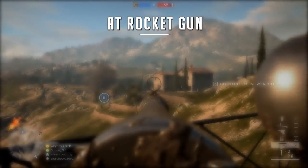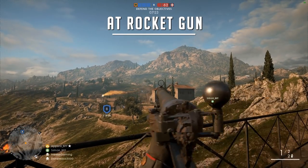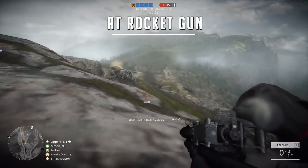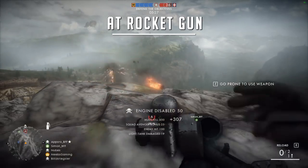Lastly, we have the AT rocket gun. This is basically what you'd get if a sniper rifle and a rocket launcher had a baby. This thing is mean, folks, and one of my favorites. Lay down, deploy your bipod, or put it on a ledge and go to shooting. Great for taking out enemy vehicles.